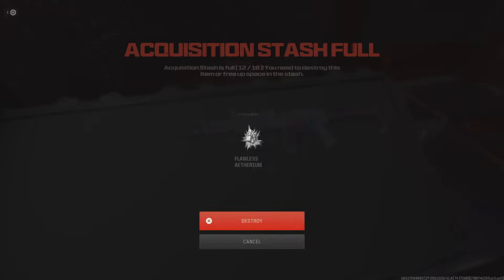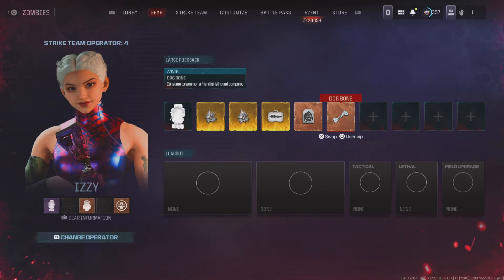I bypassed my stash limit, and as you can see, it now says I have 12 items in my stash. But if I tried to exfil with a full backpack, I would be missing two random items because the game thinks those two items are already inside my stash.